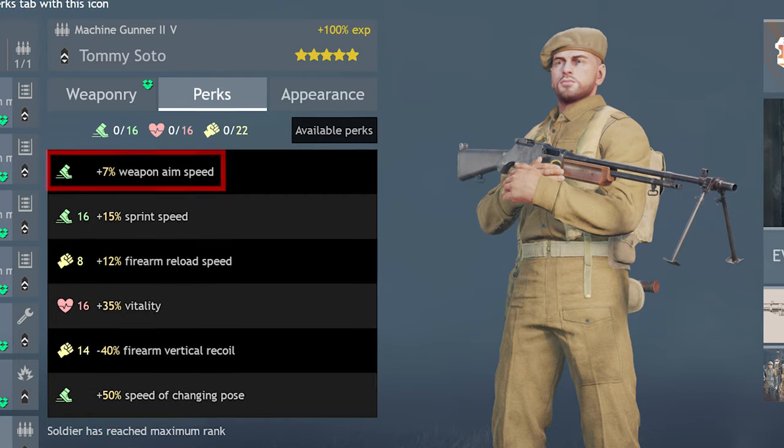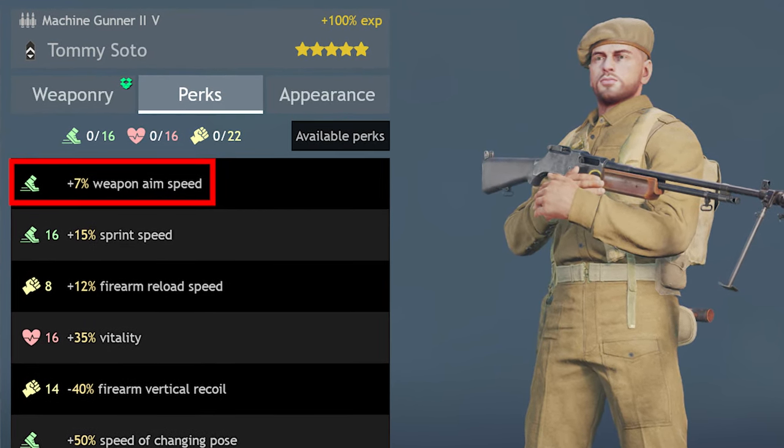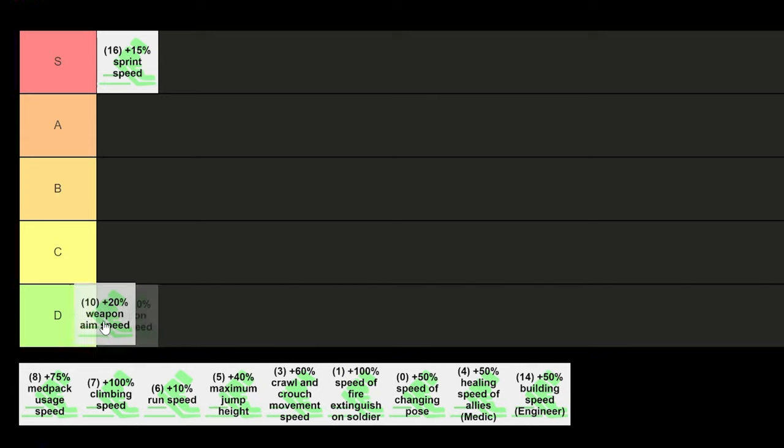And to rub salt in the wounds, Machine Gunner 2 troop classes already have a default perk of plus 7% weapon aim speed, and to my knowledge they don't compound each other, so B tier it is.